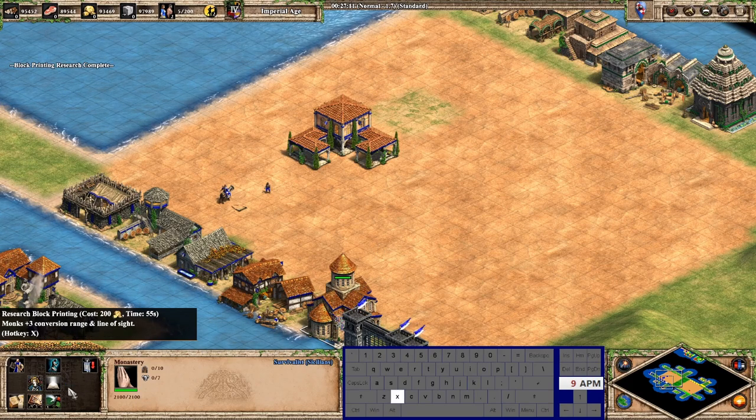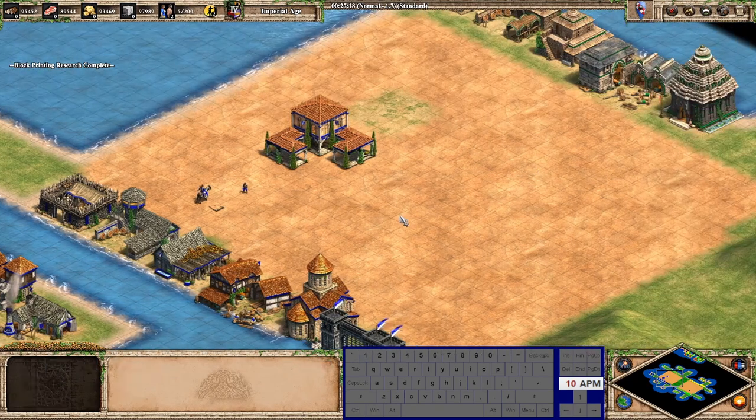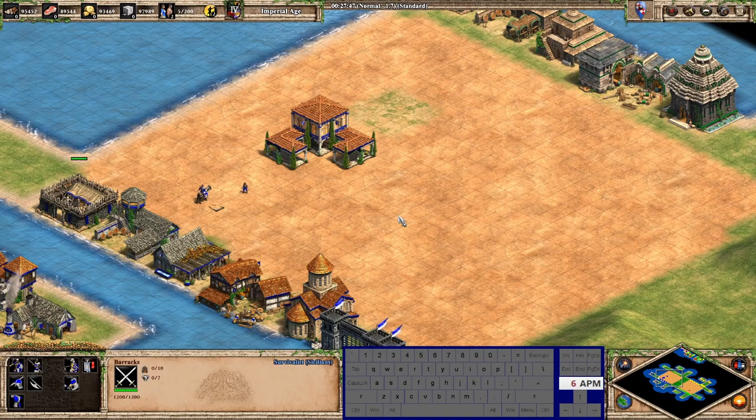For other monastery upgrades like block printing, it's on X, but I'm usually just clicking these once I get to imperial age. Imperial age upgrade hotkeys take longer to memorize since you use them so infrequently — it's not the biggest deal if you don't have them all down.